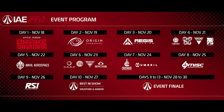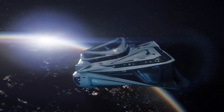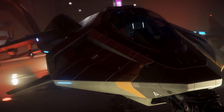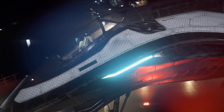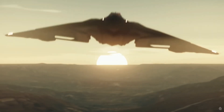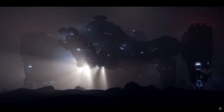Day two will be Origin, the BMW of Star Citizen — luxury makers focusing on touring and exploration, but also dabbling a little in combat and racing. Day three will be Aegis Dynamics, the go-to maker for combat craft. Aegis is slick and futuristic but features designs clearly inspired by today. If you like fighting or massive ships that look kind of like the Nostromo, that's the day to check out.